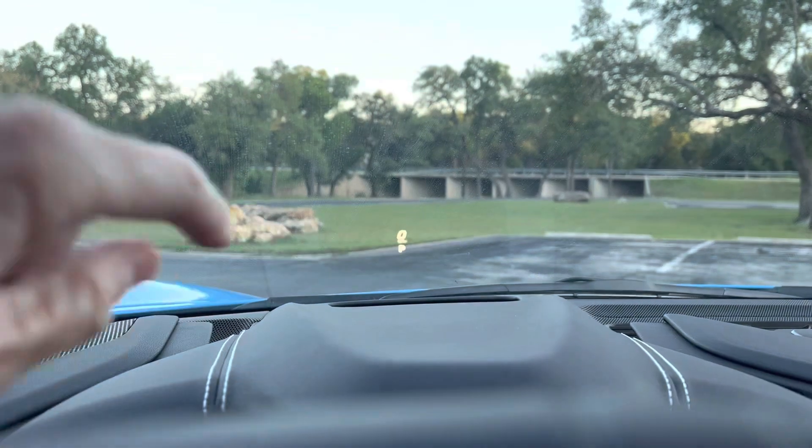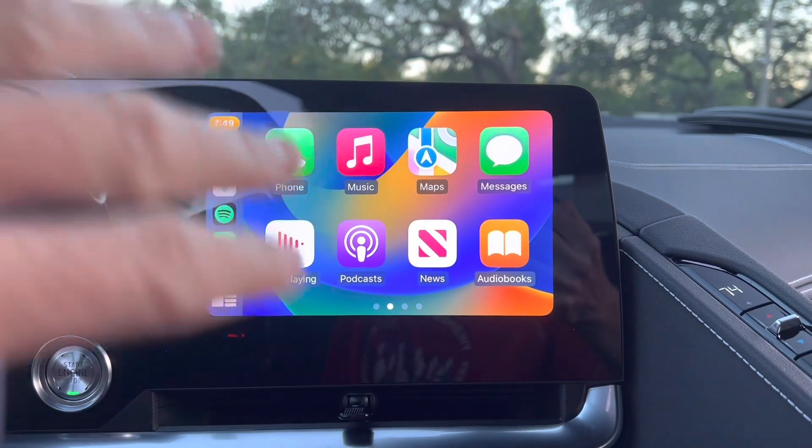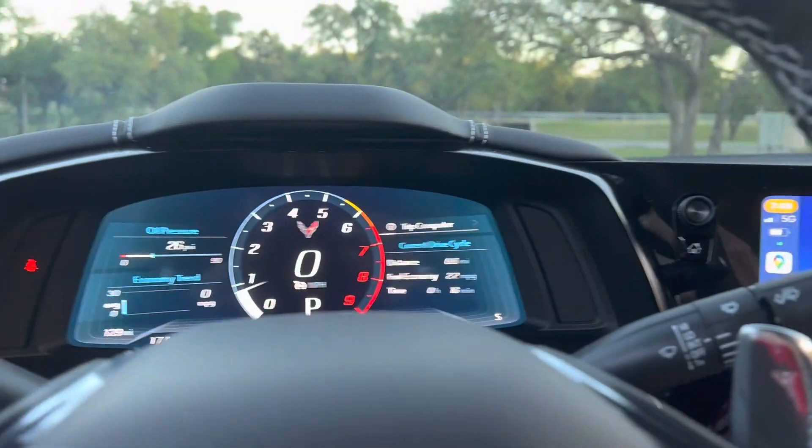With the 1LZ on the Z06, you still get the heads-up display and the MagRide — it comes included even with the 1LZ. You still get a Bose sound system — it's the base Bose, but I always have the windows down so I don't really care about the upgraded system. I do wish I had the navigation and the PDR, but I'm probably not going to take the car to the track very often. You can add it independently to the 1LZ — you don't have to get the 2LZ. With the 1LZ, you do have full Apple CarPlay and Google CarPlay wireless, and you have navigation built in, so you really don't need the nav system. With the PDR nav option, you're really just buying the PDR — the front camera and the recording option.